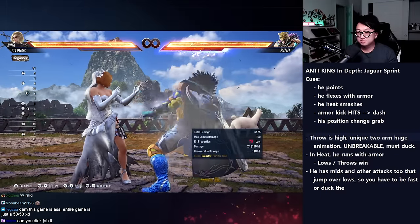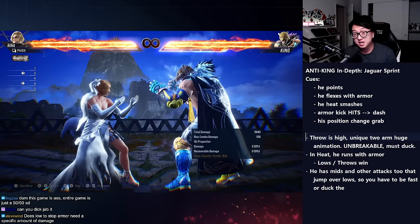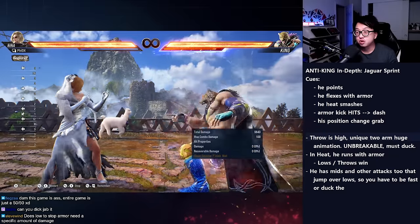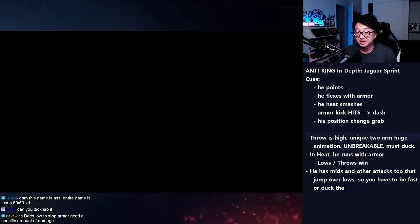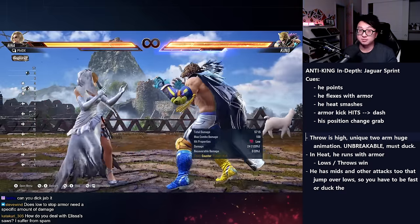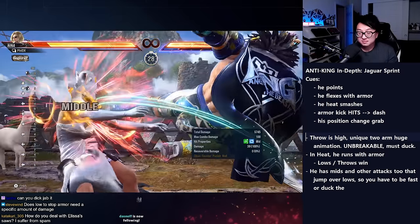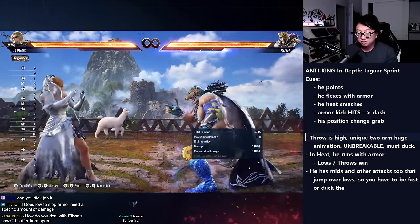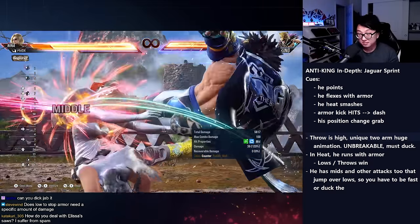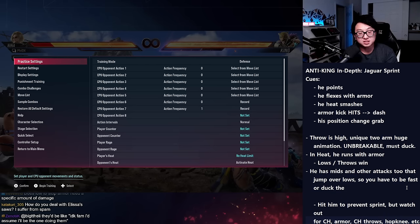If I'm visually reacting to the fact that he just pointed at me, my low will be too late — this is Nina's fastest low, down 4, and unless I super precisely read his option he will jump over my low. He also has moves that jump over lows and a mid option — so it's not just a matter of ducking. If I go low for the throw and he goes low too, ducking covers both, but if he does the jumping mid, suddenly I can't duck for free. King's jaguar run is a true coverage option — you really have to guess.